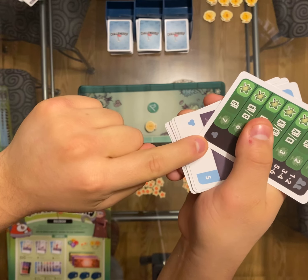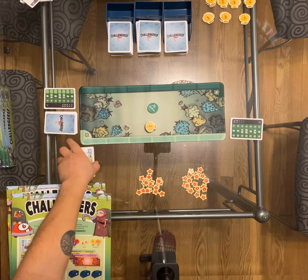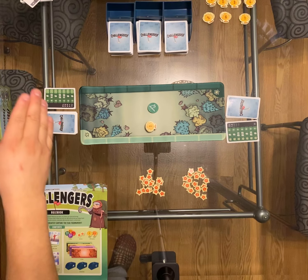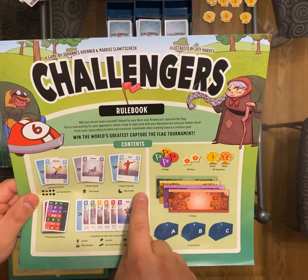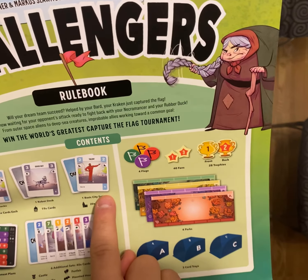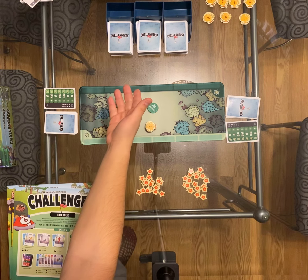On your tournament card, it's going to have a symbol in the bottom right. You're going to want to get the starter deck that matches that very symbol. The starter deck symbol and the tournament symbol — they match, that's your starter deck. It goes to the left. The rest of the starter decks go back in the box.